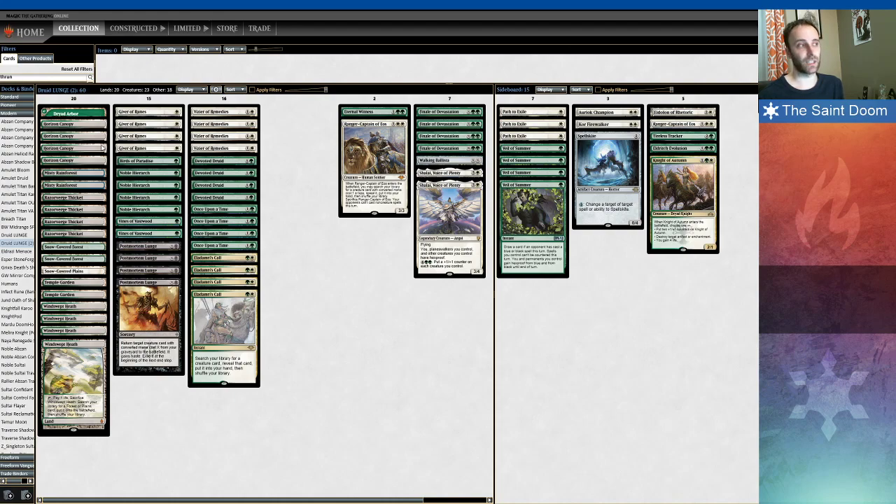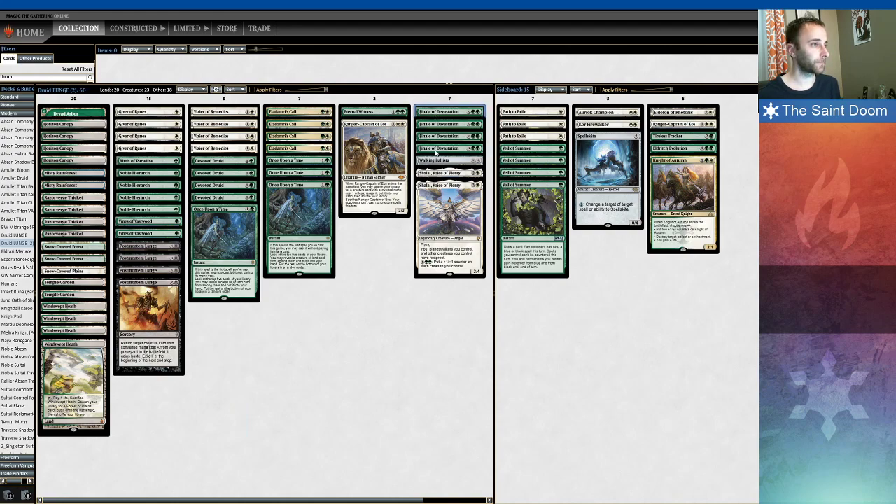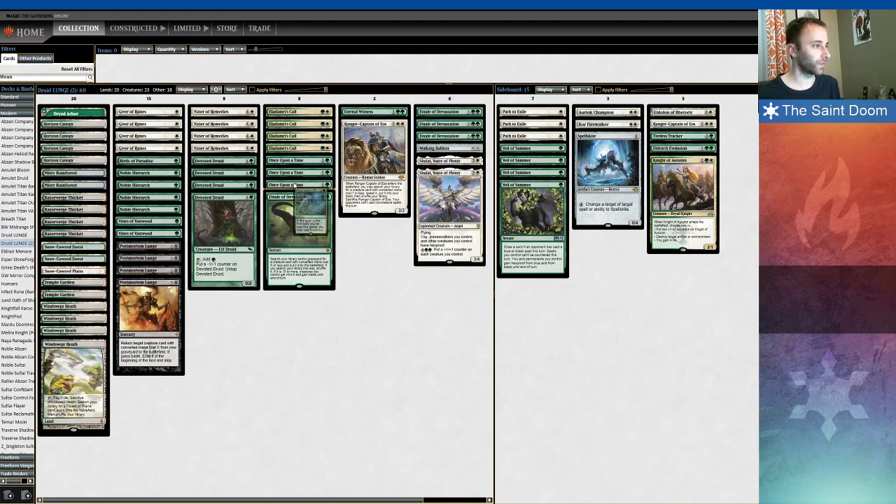Or even just against a Cascade deck. Oh, you're cascading into Living End? I'm going to sacrifice Ranger-Captain. The other tutors here are Once Upon a Times, which are not exactly tutors, but digging 5 deep is pretty strong. Although, you will see a game in this league where I dig 10 deep, and it is not enough. That's a spoiler, I'm sorry.